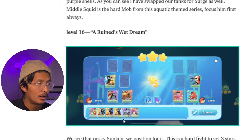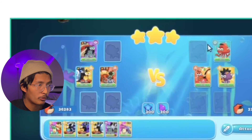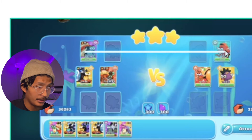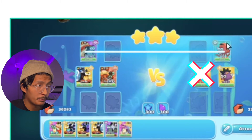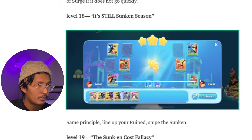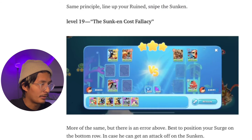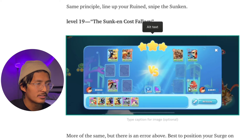A rune's wet dream — we continue to see this theme of the sunken and the crabboid, and that's why we went with the rune. The rune is really good against these two. On level 17, we're positioning our rune always to be in line with the sunken. Still sunken season — same principle: line up your rune against the sunken. More of the same through levels 18 and 19.